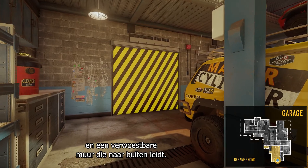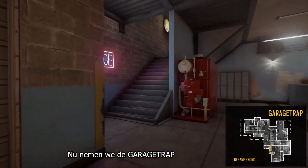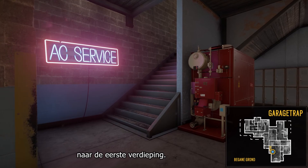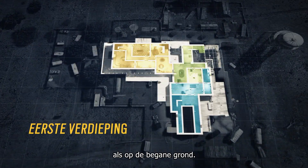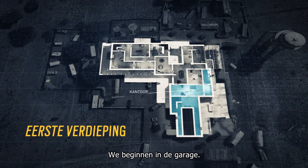We finally arrive in the garage, which is the biggest room in all of Outback, with a view of the mezzanine and a destructible wall that leads outside. Now let's take the garage stairs and check out the second floor. Looking at the map, we can see the same three areas that we saw on the first floor. Let's start in the garage area.